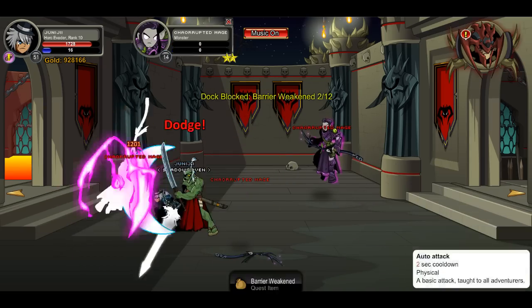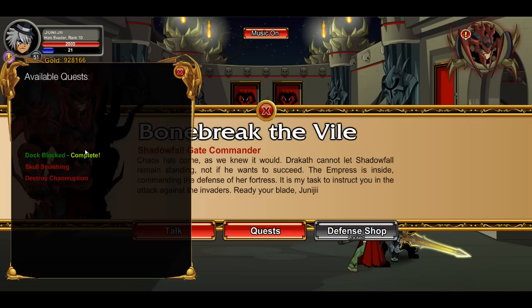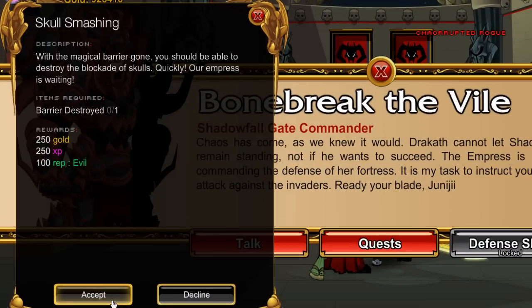Next quest, we're gonna kill twelve corrupted mages. Head left — there's corrupted mages, and you can go all the way left to the previous corrupted mages because they spawn pretty plentiful over there. We're done with that.